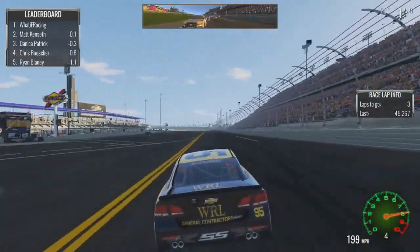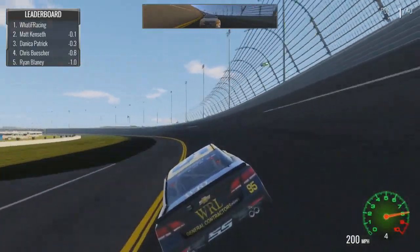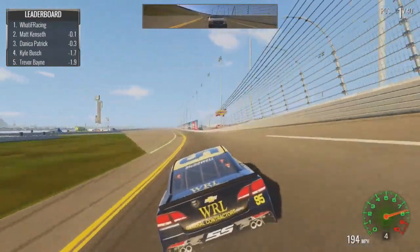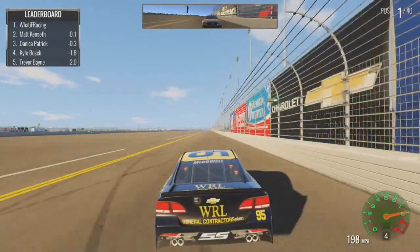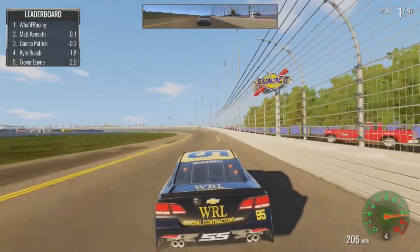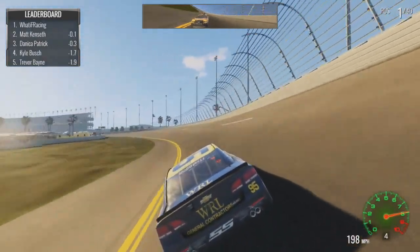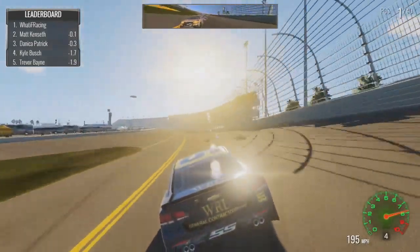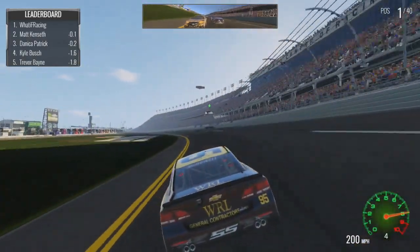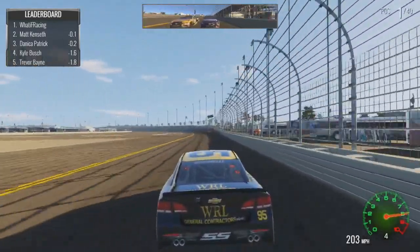Two more laps to go in the race. Still maintaining the lead. Oh God — what is this lap car doing? Clint Bowyer, you're trying to manipulate the race again. That was almost a disaster, but we're fine. Kenseth's still in second, Danica's now in third. This race has gotten really weird — it's me, Kenseth, and Danica one-two-three, with Kyle Busch almost two seconds back as well as Trevor Bayne. They must have gotten held up in lap-down traffic. White flag!